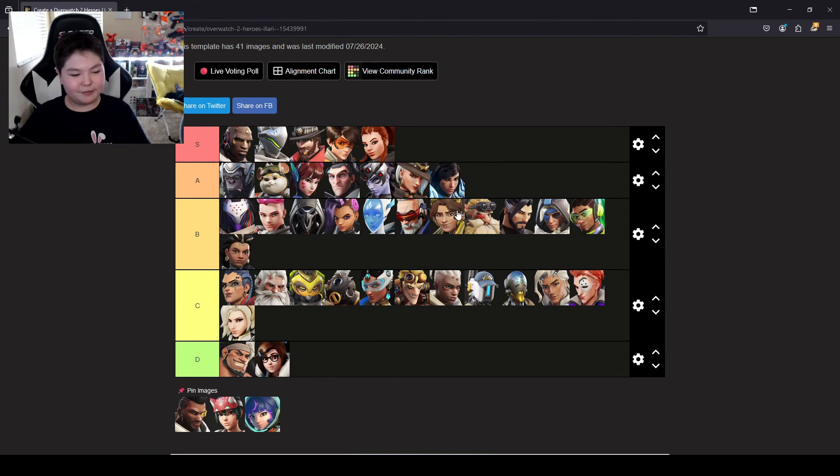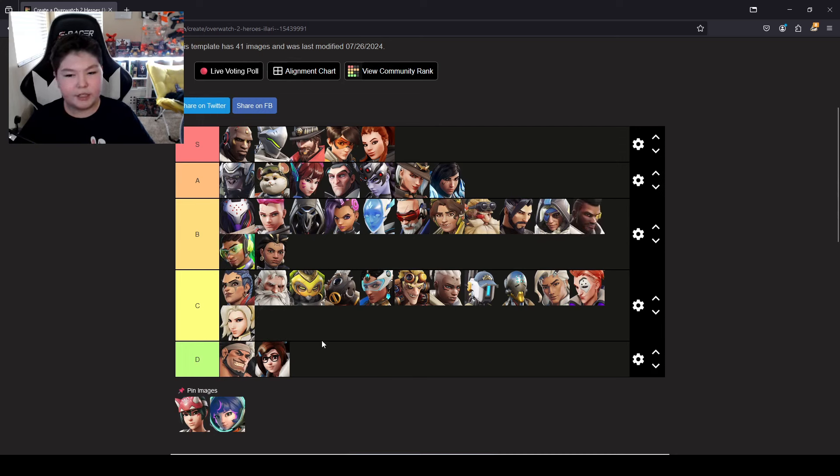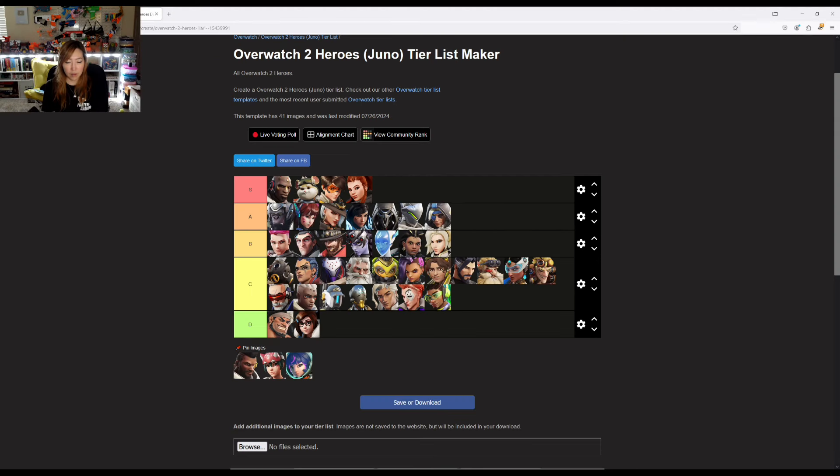Baptiste. I used to feel like he was harder, but at this point he's quick to figure out — behind Ana and above Lucio in B. For Baptist, a really good one is a game changer. I'm conflicted between S tier behind Brigitte or in front of Ana in A. I think I'm going to put him in front of Ana in A.